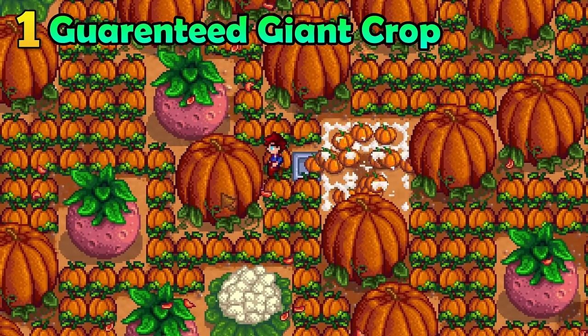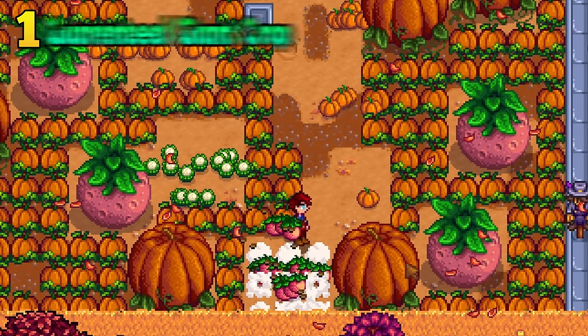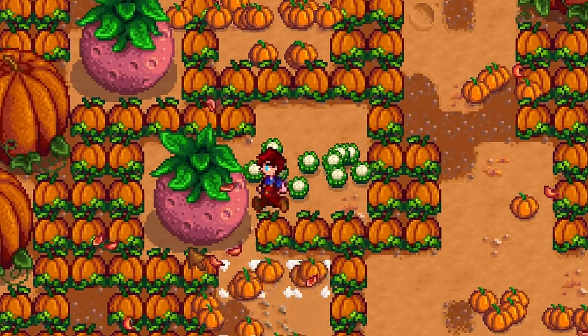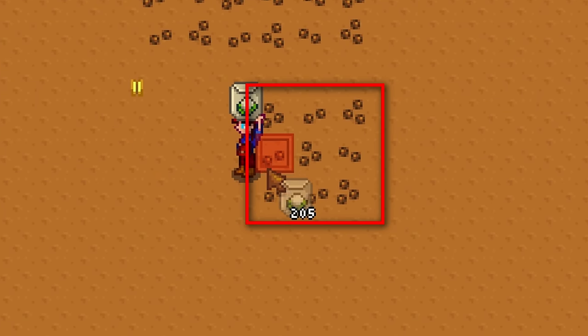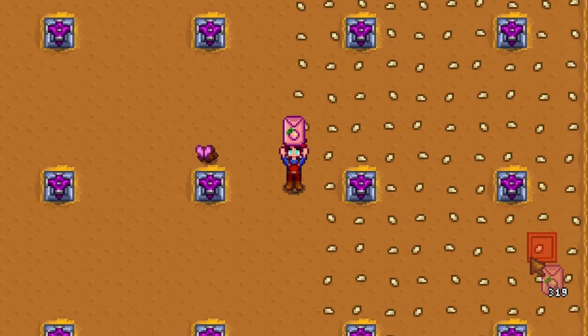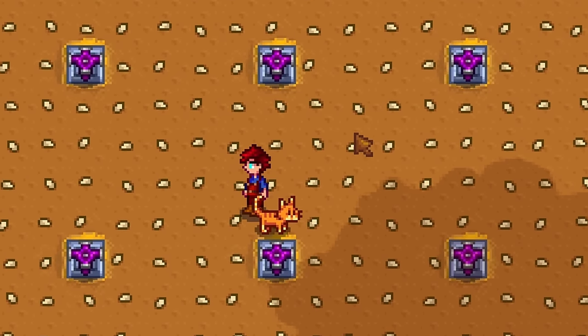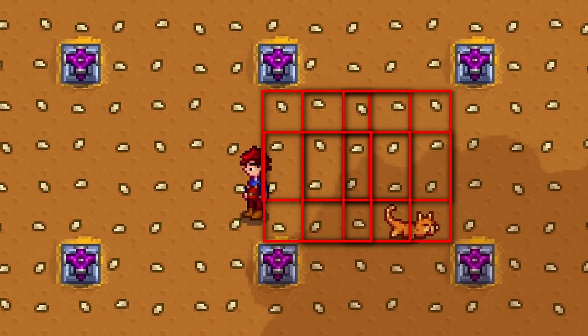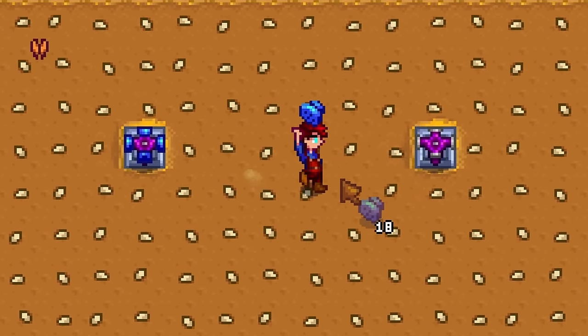Giant crops exist — look at these suckers. They guarantee you get more crops when you destroy them. Plant pumpkins, melons, or cauliflower in a 3x3 square to get a giant crop. You should plant more than just that, as within these sprinklers there are technically many 3x3 squares, increasing the chances. You can greatly increase the likelihood of getting a giant crop by using pressure nozzles on your sprinklers.